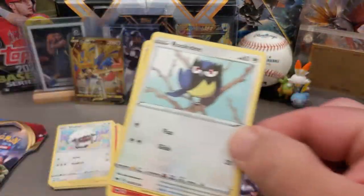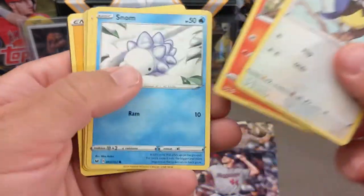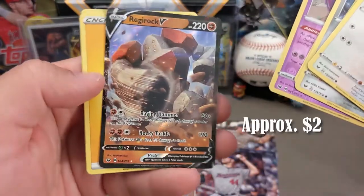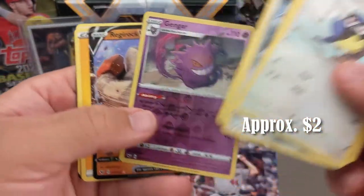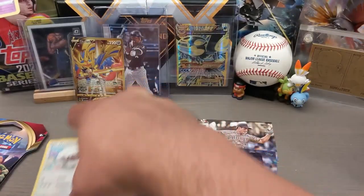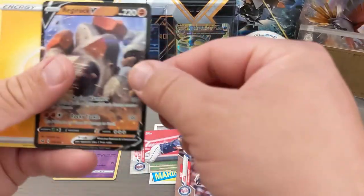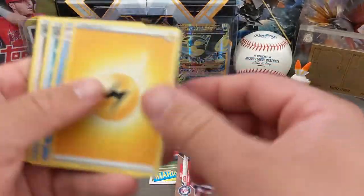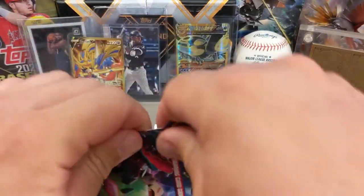Basically, Pokemon crushed this competition, and it's because of that Zacian V card. Now, if I pulled a Luis Robert gold card or a holo, we would have had a competition here. But that is just insane. We got Gengar — and here's another hit. This is a Regiroc V, but that's only like a $2 card. And that Gengar — that's a reverse holo — that's a $2 card. So you can see that in other circumstances they might be pretty comparable, Pokemon versus baseball. Both about $2 for a rare card, just like we were finding the $2 gold cards in baseball.